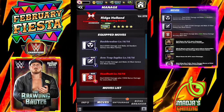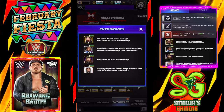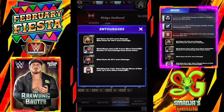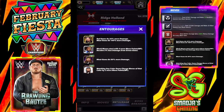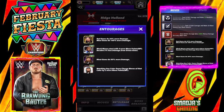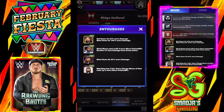For the entourage on that build, we have Bradshaw — red gems do 25% more damage and blast gems do 100% more damage. We have Xavier Woods as the black MP trainer. For coaches, we have Sami Zayn — blast gems do 50% more damage. And to help the move load quicker, we have Hollywood Hogan — matching any color gems charges moves of that color by two more move points.